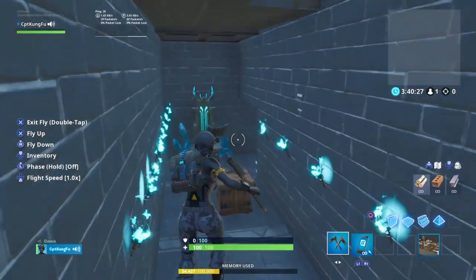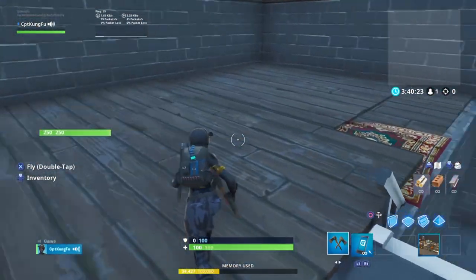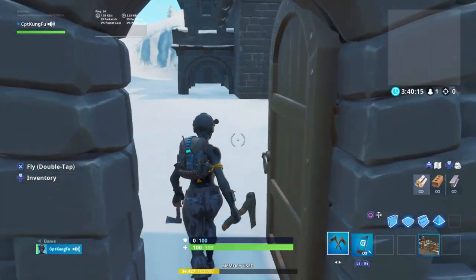Now another example of secret passageways would be up here. I didn't do a super great job of it, but you can fall through carpets like that, because there's a little hole. So basically it's really simple to do.